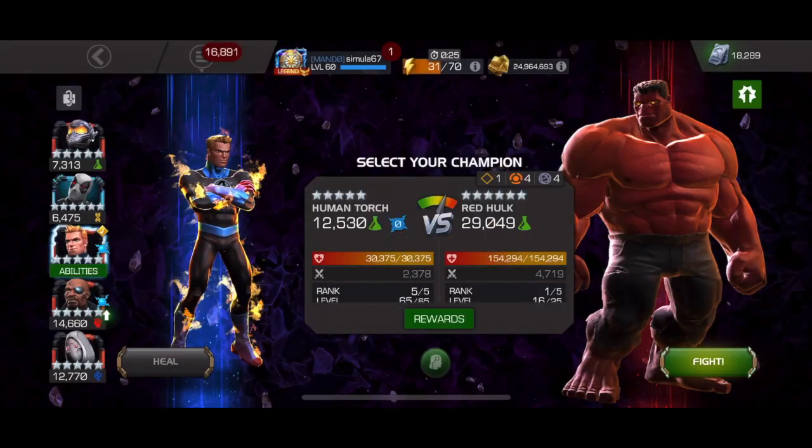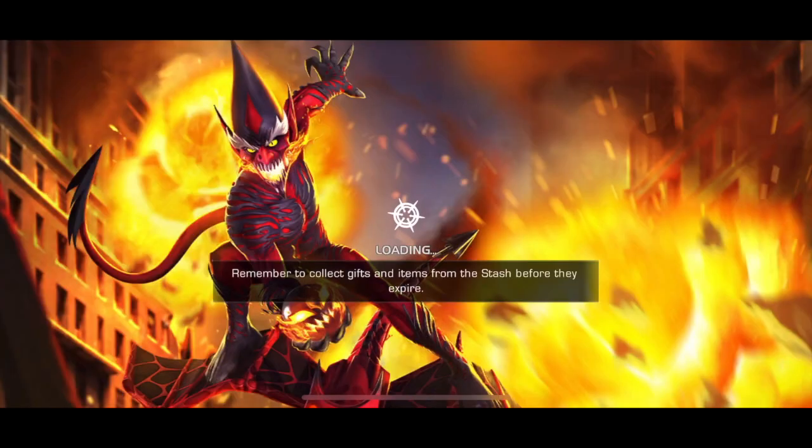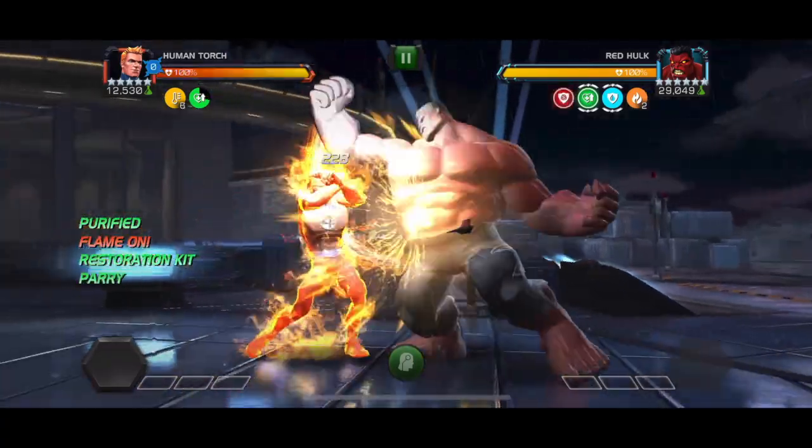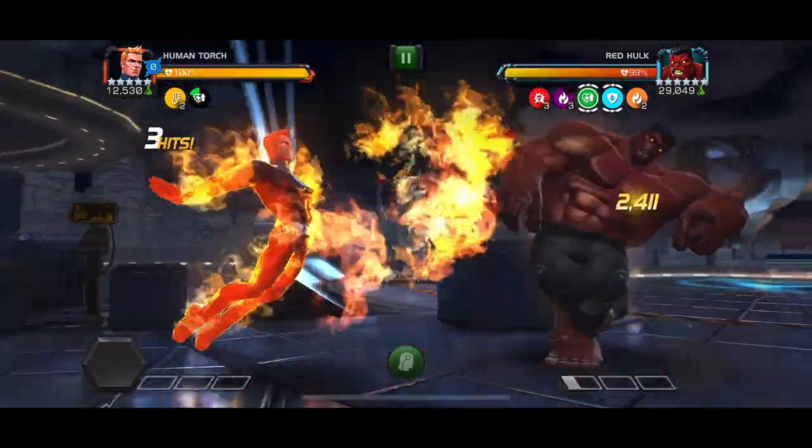The general idea here is that you want to use your pre-fight ability because Red Hulk is Incinerate immune but not Nova Flame immune. You also need the Nick Fury and Deadpool synergy to remove the Poison debuff on you at the start of the fight.